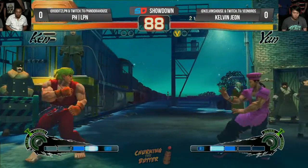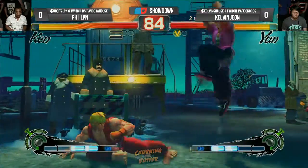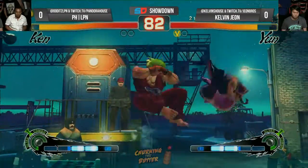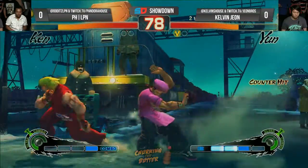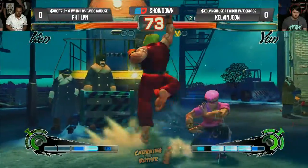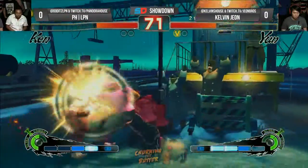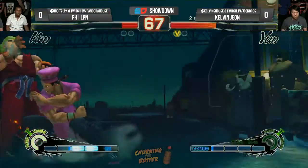Kelvin taking that first round, very very strong. Just backdashing out of the range of the dive kick, but LPN not really getting any punishes for these dive kicks. Very good air-to-air. Kelvin now with three meters — LPN will have to be careful. Finds his way in — that was absolutely crazy, and Kelvin punishes perfectly at the corner, red focus into ultra.